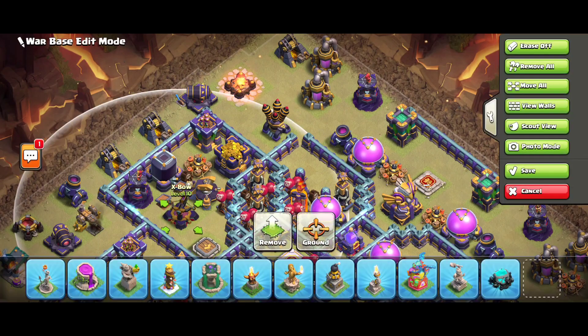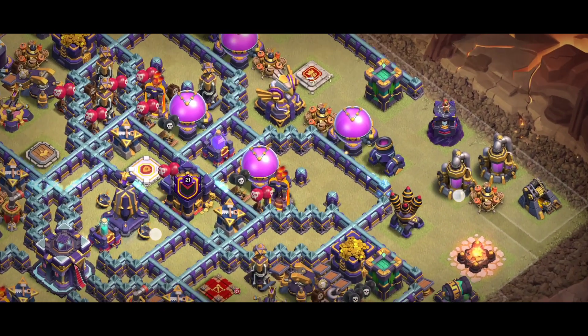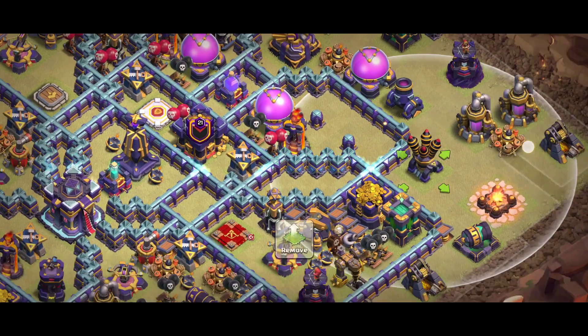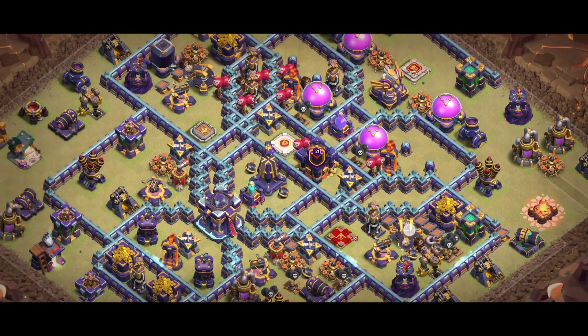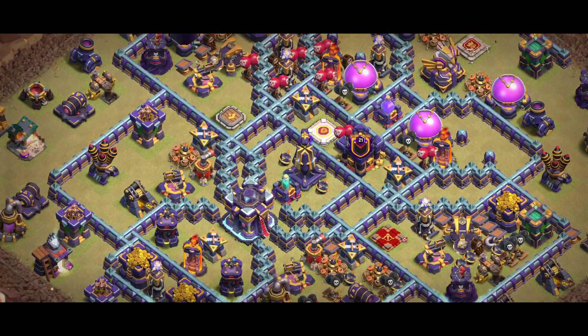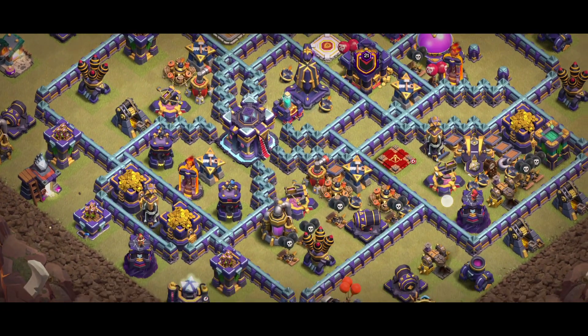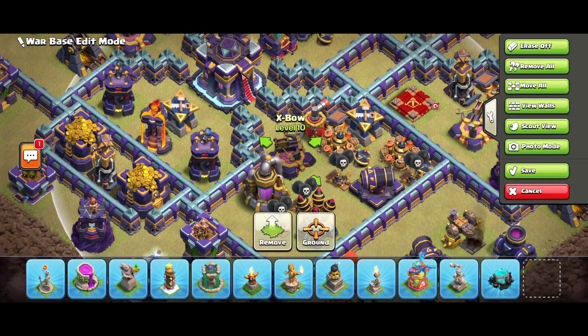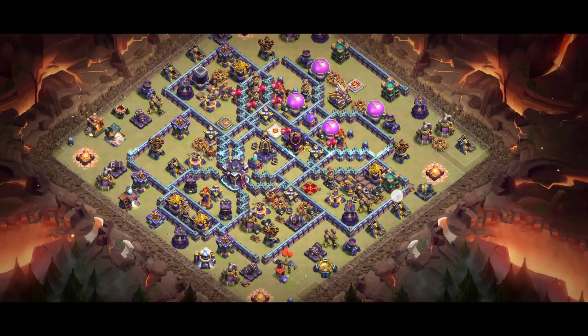This is a really difficult base. Look at the placement of the X-Bow on the back side — you can see the King behind the Eagle and air defense also there. The placement of the trend trap is really amazing because people use bloons from this area, that's why the trend trap is there. You can also see the X-Bow and the single Inferno in front of the Town Hall.